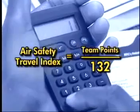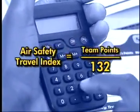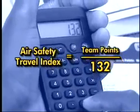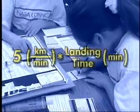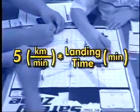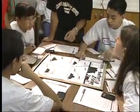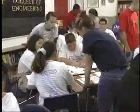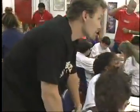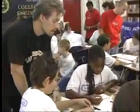When you're finished playing the game, calculate your score using the instructions in the lesson guide. Now you're ready to determine the Air Safety Travel Index by calculating the percentage using the ratio of team points divided by total possible points. Complete the tracking chart by calculating the actual linear distance traveled from the aircraft's initial coordinates to the airport using this equation. Calculate the difference in the direct distance traveled versus the actual distance traveled. Your teacher will conclude the game by discussing some questions so you can apply what you've learned to the actual job of an air traffic controller.